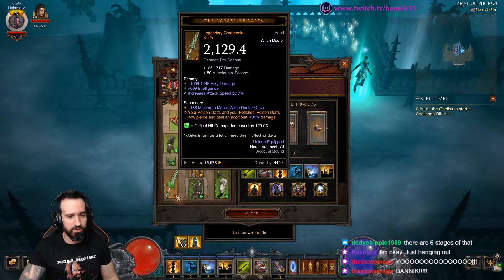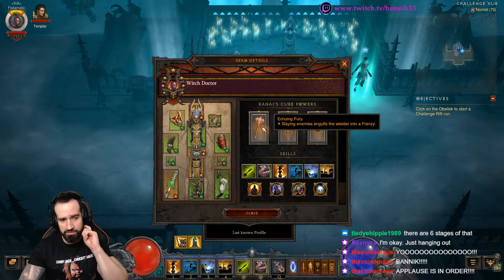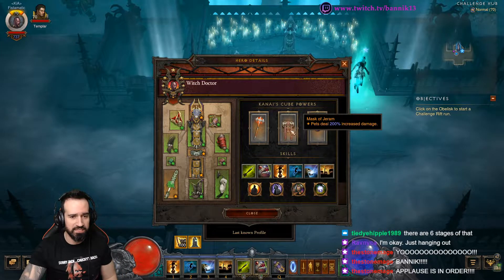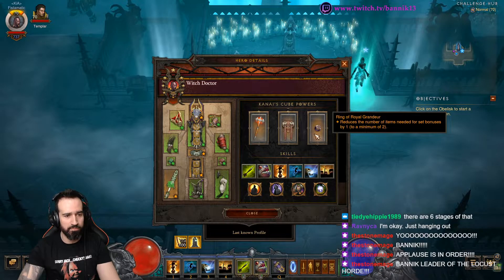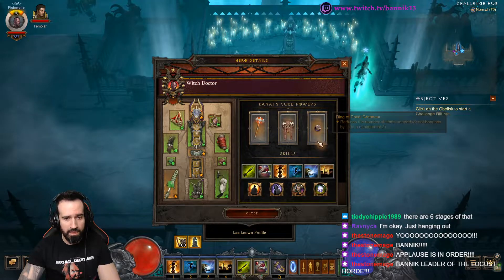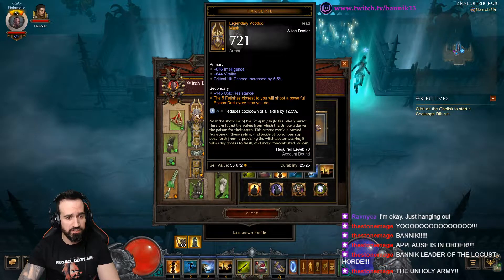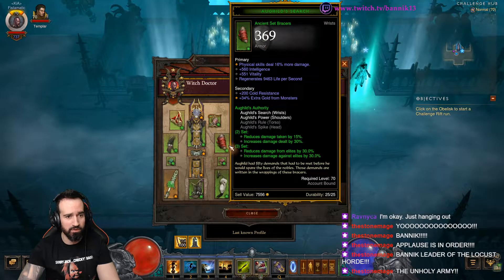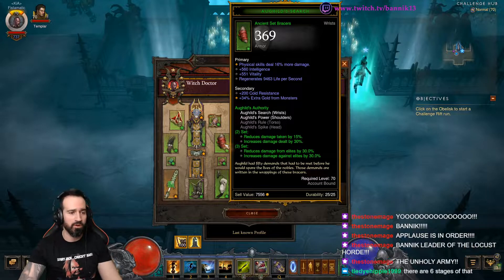Dagger of Darts is super important for this build. Echoing Fury, not so much. We would have liked to see Sacred Harvester for some additional Soul Harvest stacks. Mask of Jaramdo is super important, and Ring of Royal Grandeur makes this usable in conjunction with a full six-piece Zutimasas set bonus and also Org Holds — two pieces — which we get the three set item bonus for.